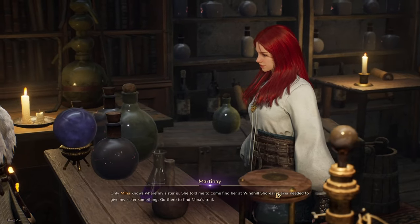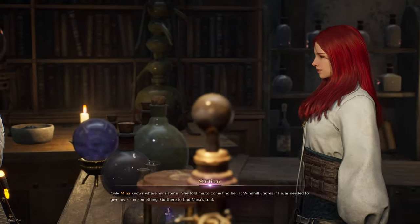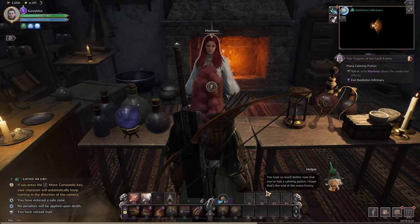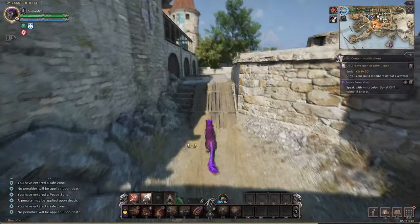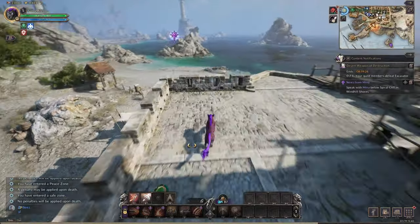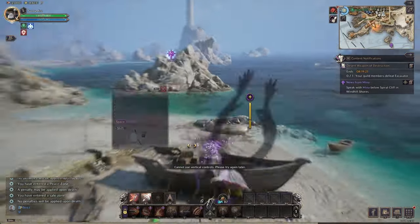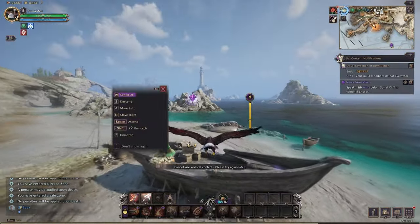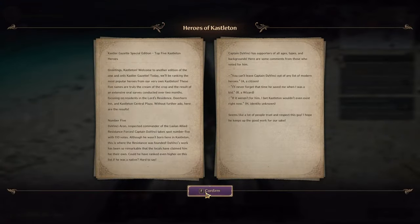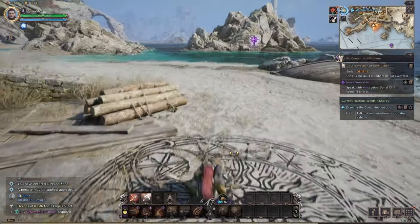Only Nina knows where my sister is — she told me to come find her at Windhill Shore, which is where we just were. That little helpie doll — okay, we're going up here. In that boat there is a purple collectible that I want, so I'm going to fly — this is the only way to get into this silly boat. Must have the purple thingy, and then you can see our quest objective over there.